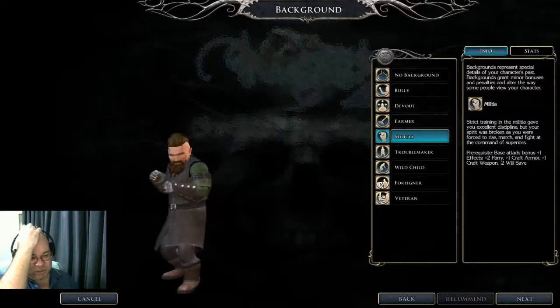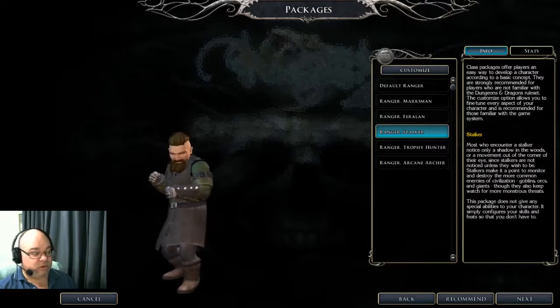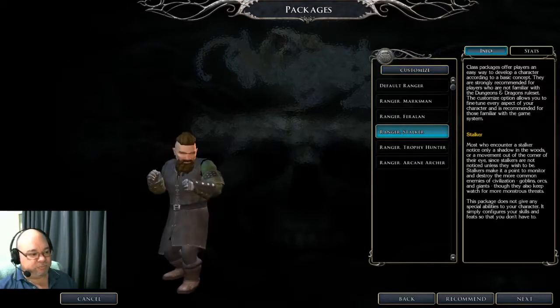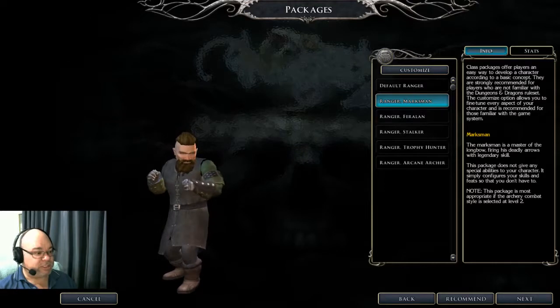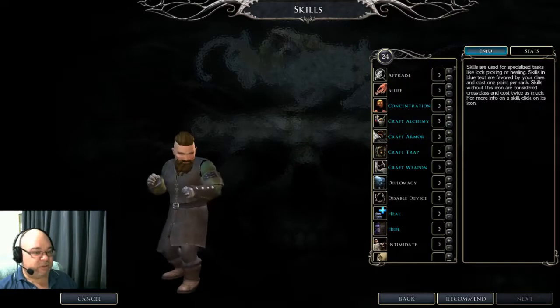It's a little bit strange because I don't know how often I'm actually going to use Parry — I don't find it that useful a skill, but I've got to use up the skill points. I never just pick one of these and go next; I always customize them. I often will pick something I like the sound of — like Stalker — and then go customize, because once you look at your character info it does say which one you picked. I don't like it to always say Default Ranger — if I'm going to be an Archer, I like to see Marksman.